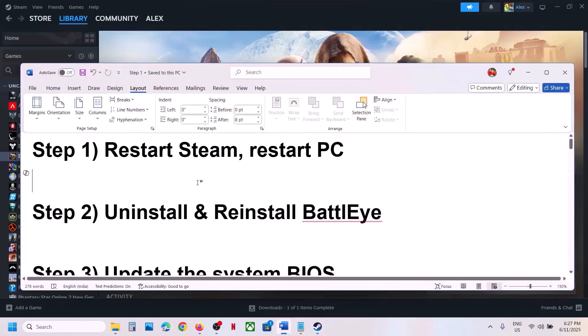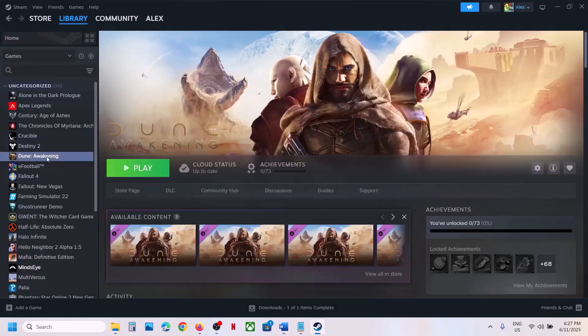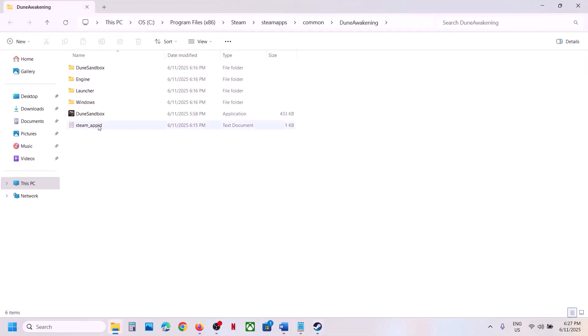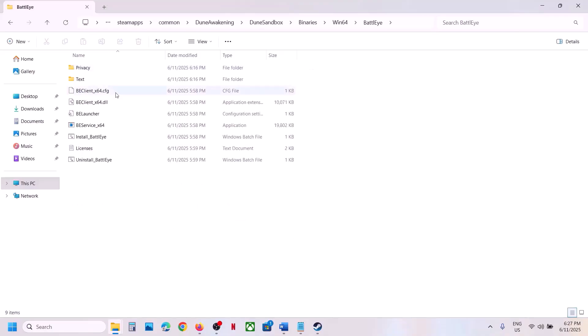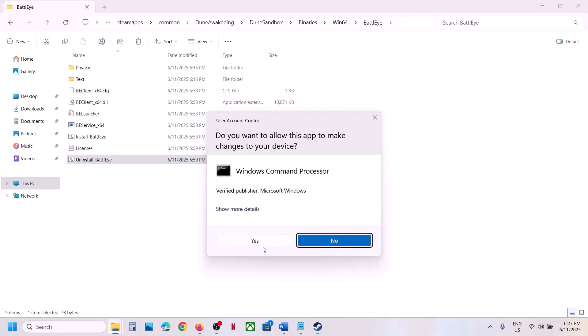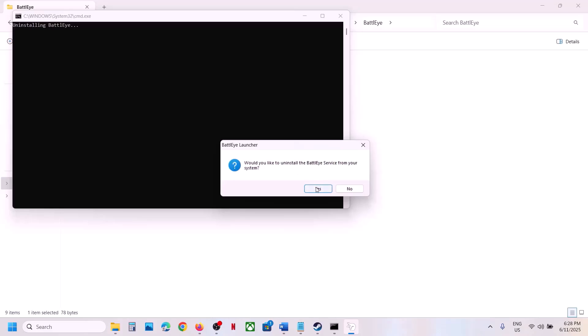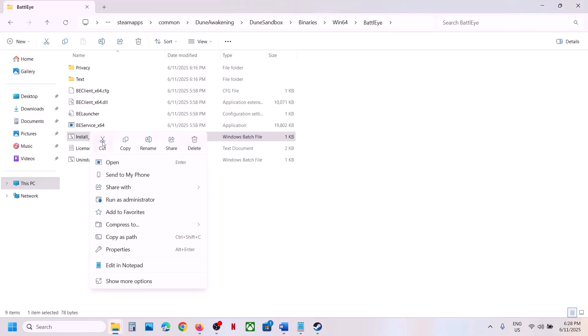If restarting doesn't help, the next step is to uninstall and reinstall Battle.eye. Right-click on the game, select Manage, then click on Browse Local Files. Open the Dune sandbox folder, open the Binaries folder, then Win64. Here you can see the Battle.eye folder — open it. You will see 'Uninstall Battle.eye'. Right-click and click Run as Administrator, click Yes to allow, and when asked if you'd like to uninstall the Battle.eye service, click Yes, then OK.